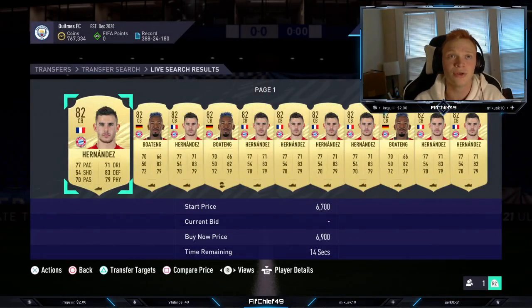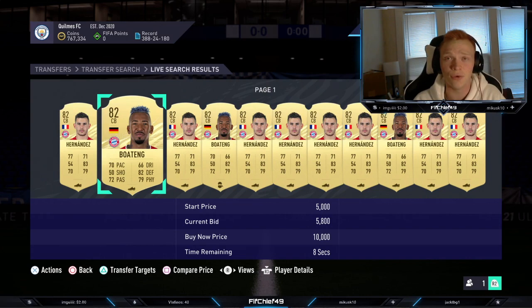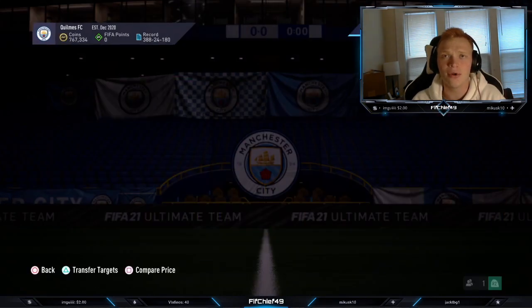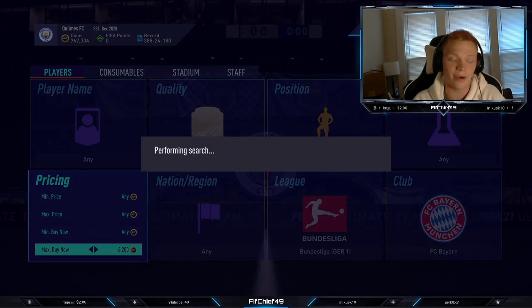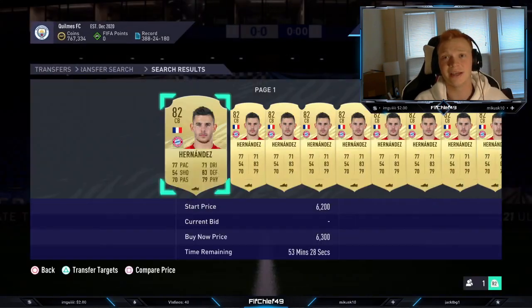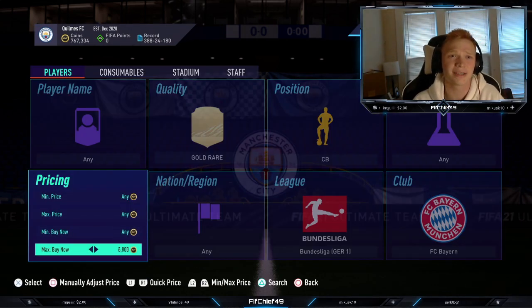The first filter we're going to look at is kind of a repeat one, but the cards are way up in price so it's even better for sniping right now. It's going to be Bayern Munich gold rare position center backs. In this filter you're going to be looking at Hernandez and Boateng, and then Sule and Alaba — so four cards total. Hernandez is the cheapest and he's selling over 6,000 coins right now, around 6.2k.